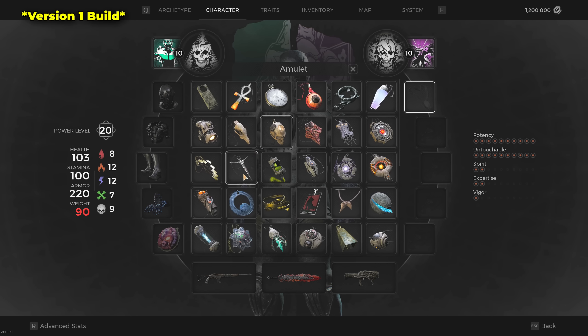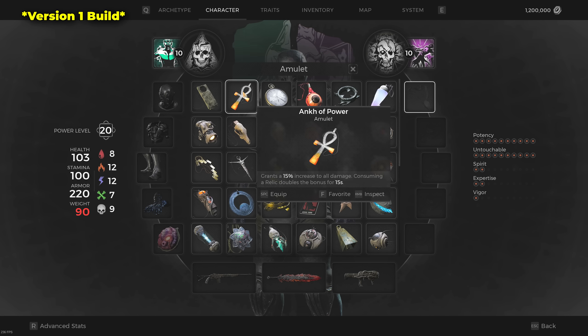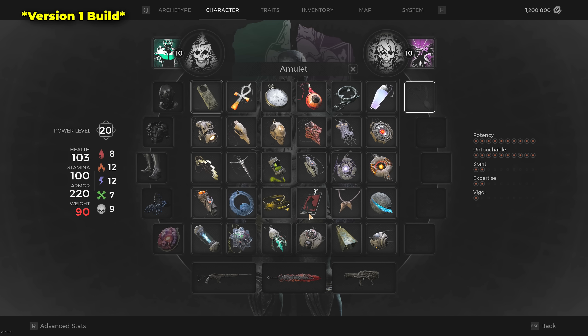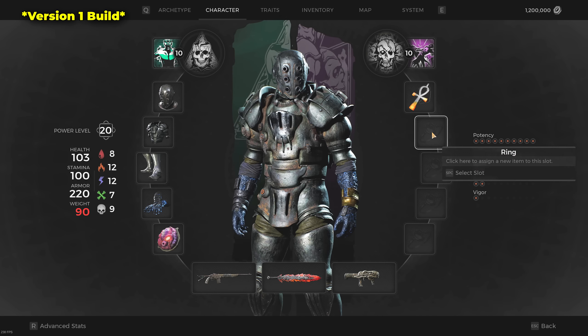For the Amulet in version 1, we're free to pump up damage or extra defenses. Personally, I like the Ankh of Power. Unlike the Abrasive Whetstone — which requires constantly maintaining bleed uptime on enemies — the Ankh of Power is something we just equip and forget about. Also, the Nebula can't really cause bleed, so for this reason we use the Ankh of Power.